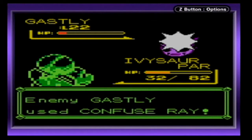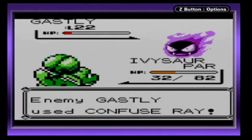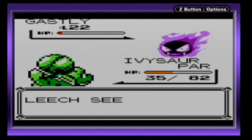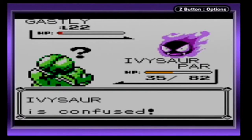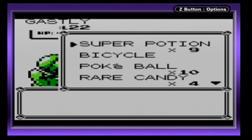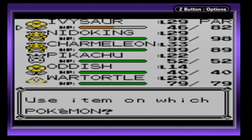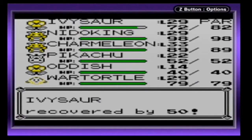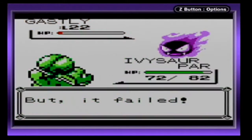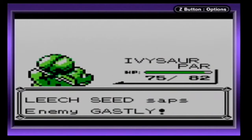It didn't affect Gastly. Maybe it's because — I don't know. Of course it decided to use Confuse Ray once again. And of course it hurt me again. Gotta heal — because if it uses Nightshade I'm done; Ivysaur will be knocked out. Oh, it didn't use Nightshade. Big mistake on her part.